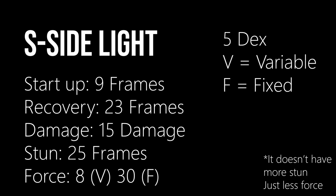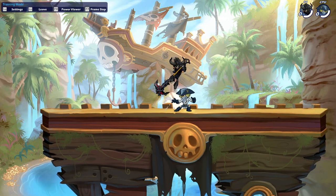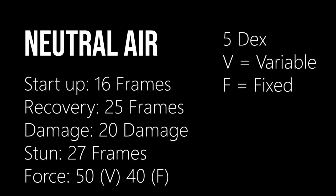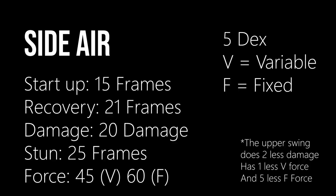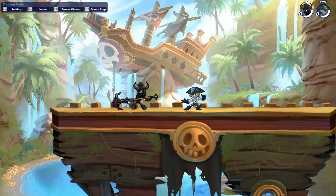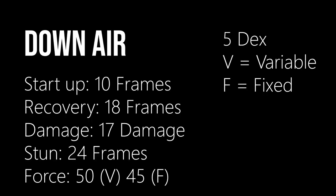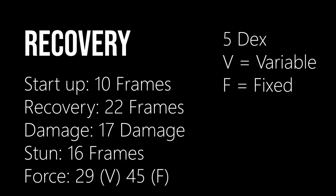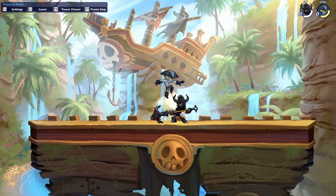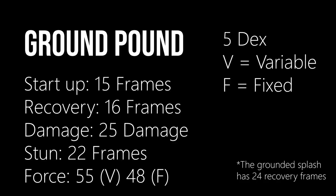Soft Side Light trades 2 damage for 2 stun. Nair is extremely high in damage with a huge hitbox covering stacked and above the user, acting as both a pressure and approach tool. Sare is slow but big, controlling the area in front of the user — not always meant to hit but always controlling. Dare is a quick scooping move used to get out of a situation and sometimes force an approach. Recovery is an upward grapple that sends the opponent straight down, used for recovering safely or creating new options. Ground Pound is a straightforward high-priority ground pound — medium speed, high force, and high damage.